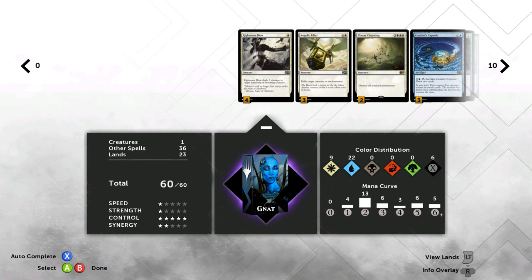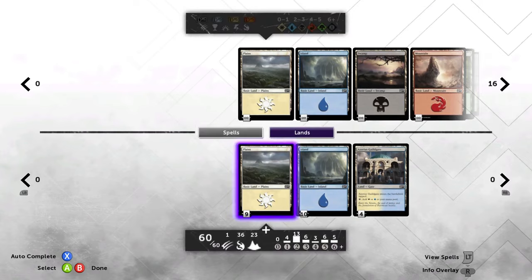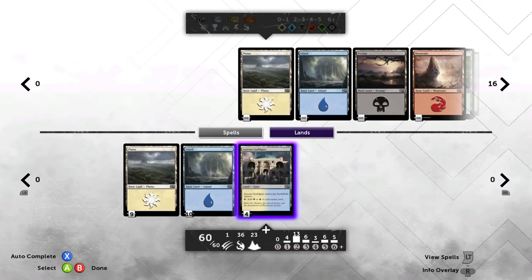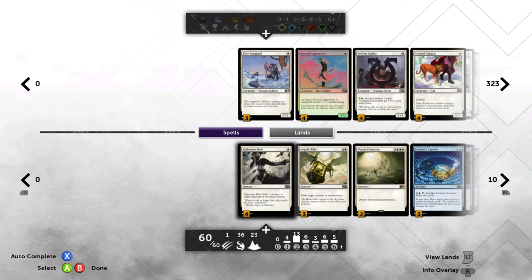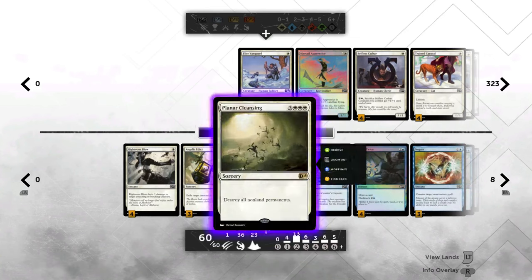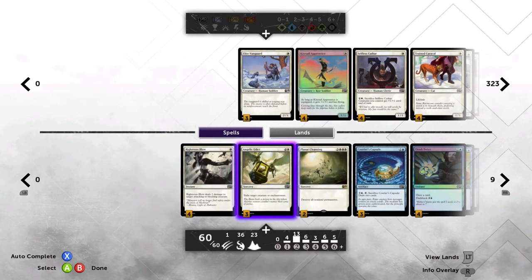Speaking of those lands, they're going to be distributed: 9 plains, 10 islands, and 4 dual lands. We don't need any fancy lands because this is just a bi-color build. 9 and 10 because it is largely blue — the large mass of this is blue. We could augment to 8 plains and 11 islands if needed. The only dedicated white card we have is Planar Cleansing, which only comes out turn six anyway, and I haven't had a problem casting it regardless.